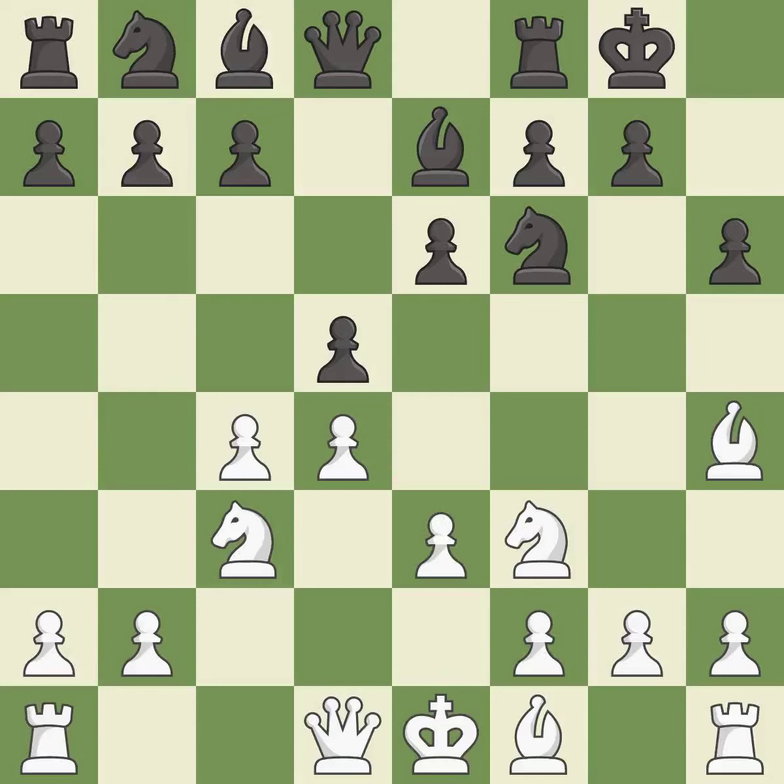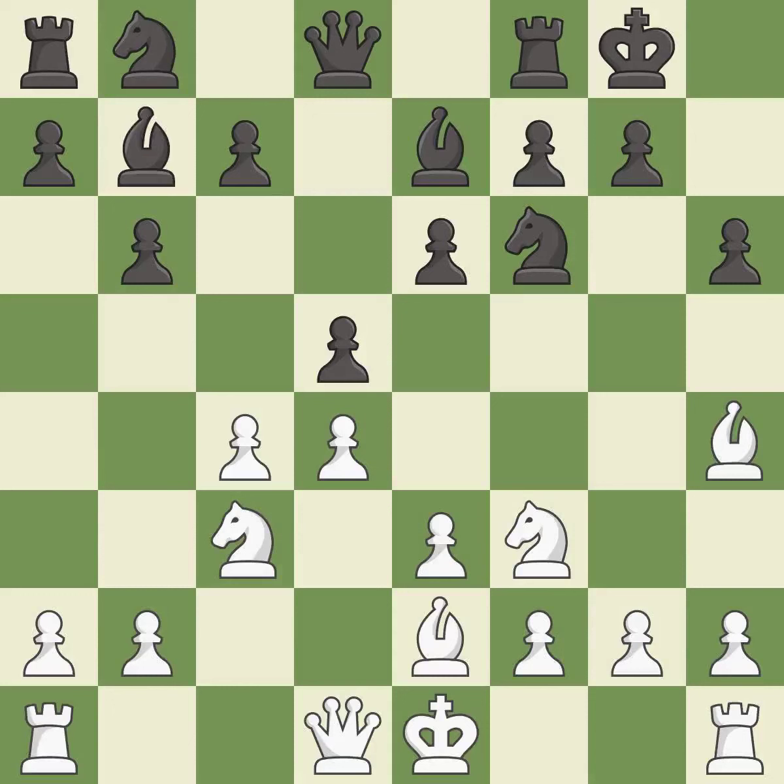This defends a pawn that was under attack and had no defenders. b6 prepares to fianchetto the light-squared bishop to b7, where it will sit on the long diagonal. This develops a bishop off its starting square, getting it into the action. This develops the bishop and gives it scope on the long diagonal.